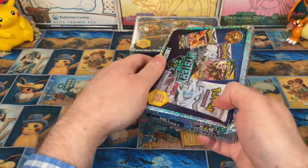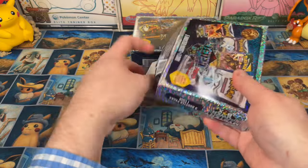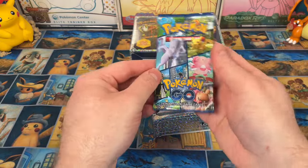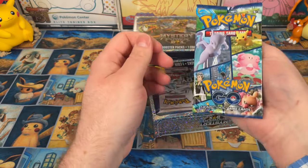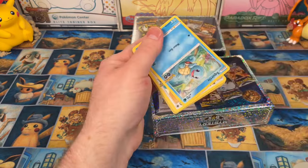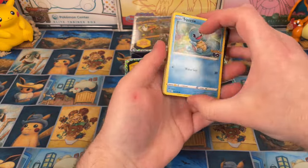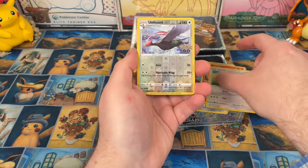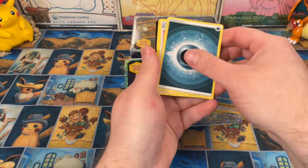Let's open it from the back. All right, our first pack is Pokemon Go — hmm, maybe my least favorite modern set. It's actually pretty old at this point. We have a Squirtle, a Charmander, a Piplup, and some garbage.